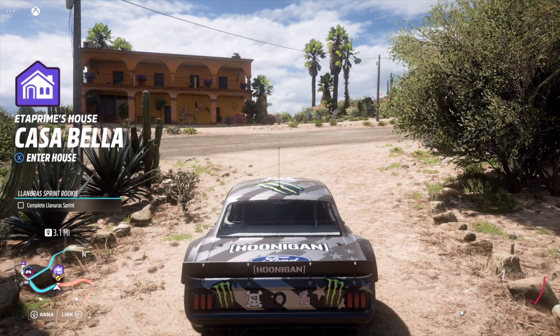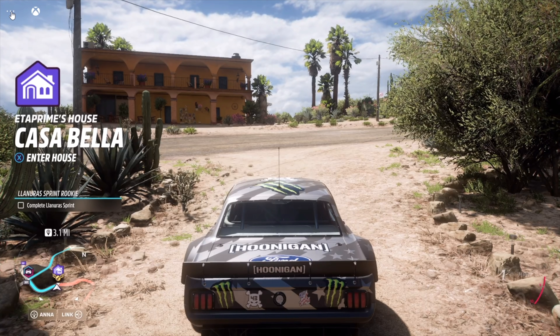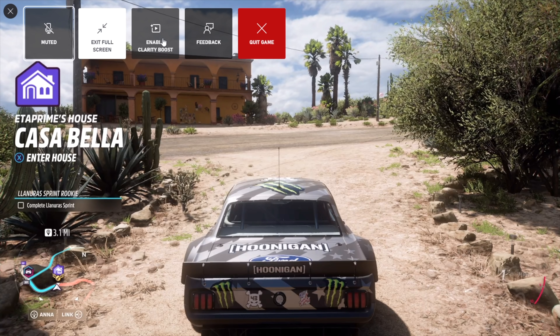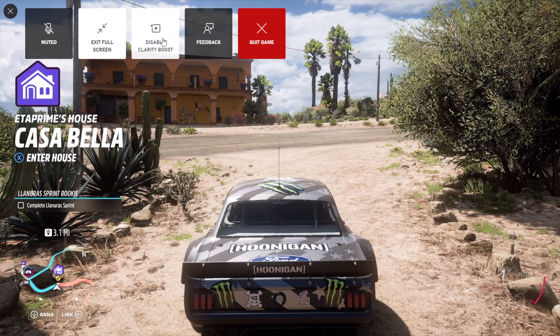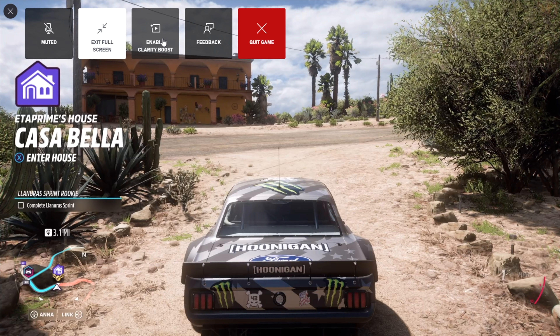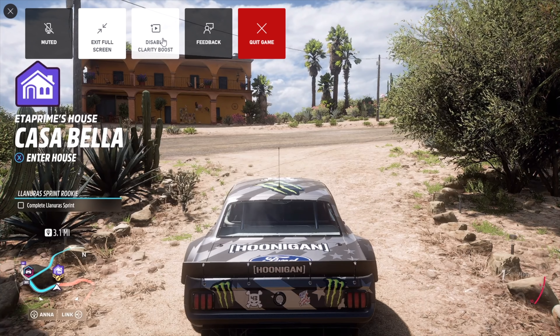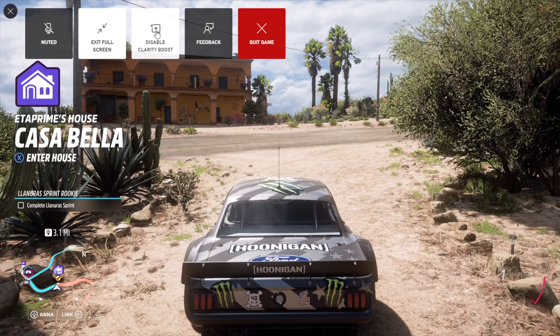Now I'm plugged into my game capture and I have Clarity Boost off. If you take a look at the background — even the edges, the trees — we're going to turn it on. You can see that it just makes everything pop. It's basically a sharpener. On, now off — it does make a huge difference. Just check out the background here: on, off.